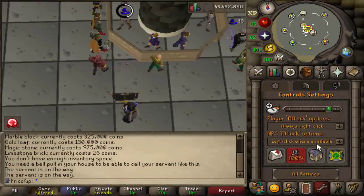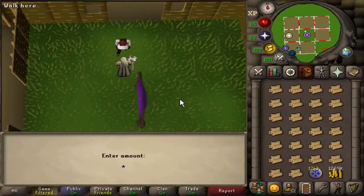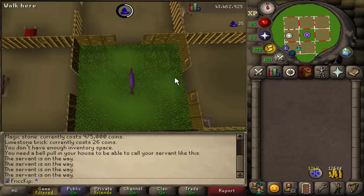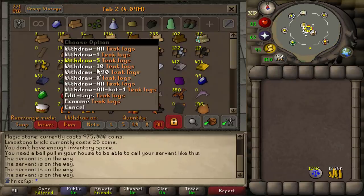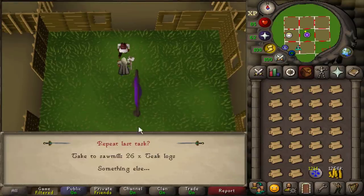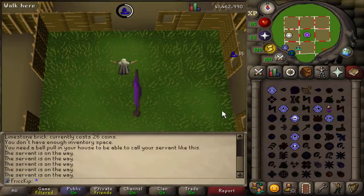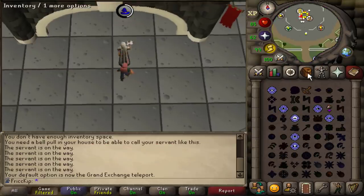The demon butler can move 26 items at once, and luckily we have exactly 26 spaces open. We have over 1.6k teak logs in total. We teleport to the POH, click house options, call servant, and set it up — after this first time it should just be a right-click option. You do still have to pay 13k GP per trip. When we teleport out, because he comes back so fast, if you're not there the planks automatically go to your bank so we don't have to go back with an empty inventory.